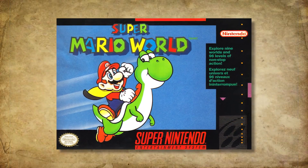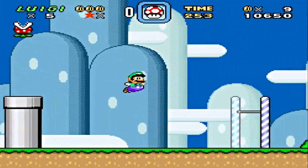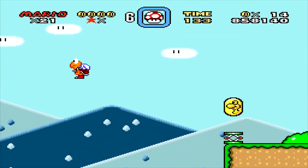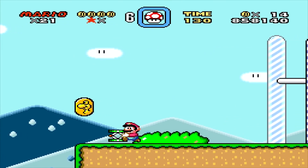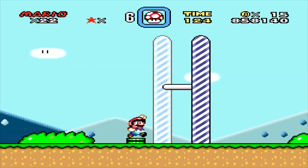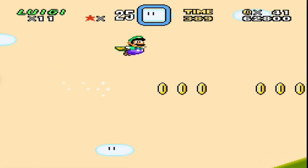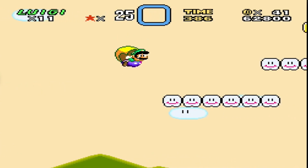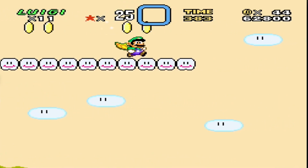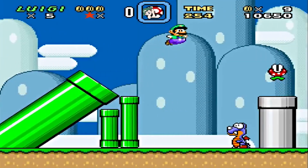In Super Mario World, we again saw a change, because here some warp pipes act as mini cannons, shooting you high into the air. The reason why this was added is because in this game and Super Mario Bros. 3, Nintendo started to use the world in more interesting ways. One of the ways they did this is by using the sky — a place where they didn't really build a whole lot, making it a good place to expand. And the pipe could play a big role in all of this, which they did both in this game and later ones as well.